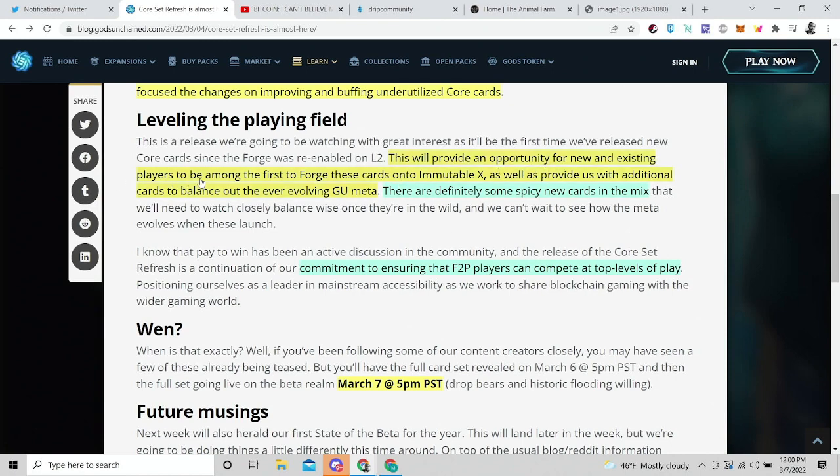This will also improve the opportunity for new and existing players to be among the first to forge. Since new cards are being added, active players have a brand new opportunity to be some of the first to mint these cards onto the Immutable X blockchain — that's a Layer 2 solution for Ethereum. There's a lot happening in the Gods Unchained ecosystem right now, and this is all still beta.